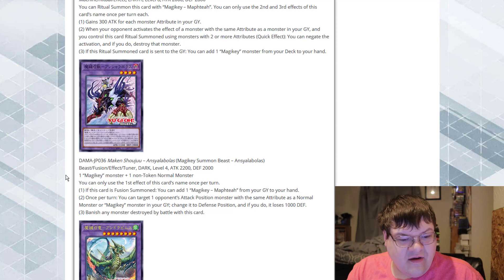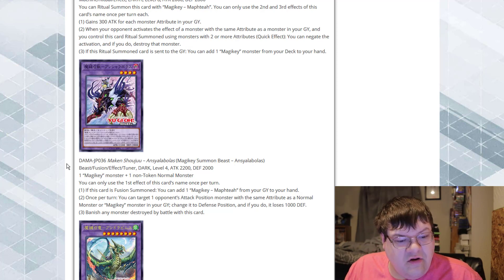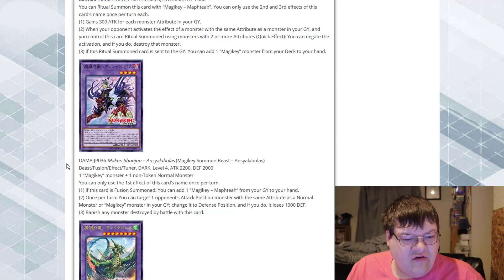When this card is fusion summoned, you can add a Magic Key Mofty from your graveyard to your hand — so whatever that card is that we're using, we get recursion on it. Once per turn, you can target one attack position monster the opponent controls with the same attribute as a normal monster or a magic key monster in your graveyard, change it to defense position and it loses 1000 defense, and banish any monster destroyed by battle with this card. Once again, dark.